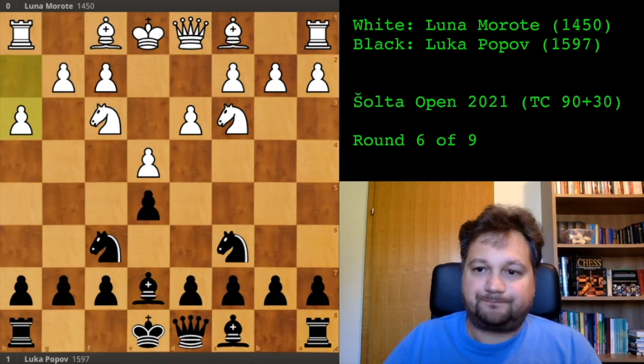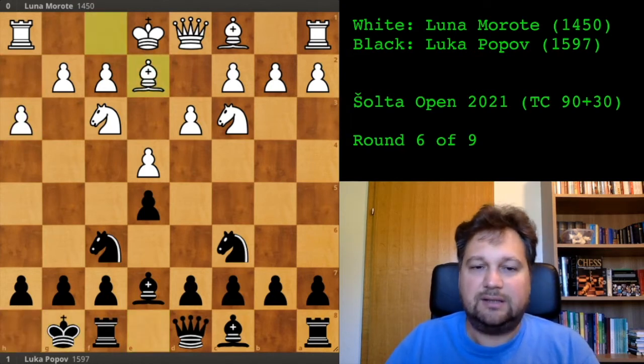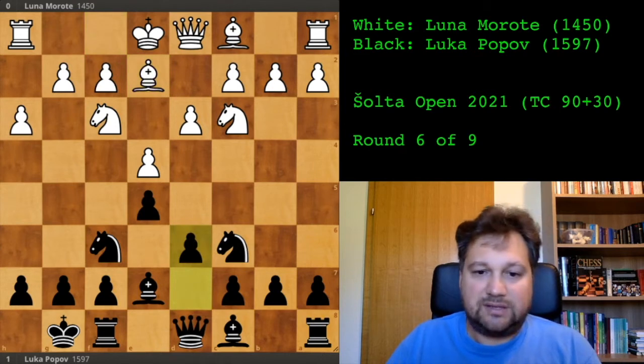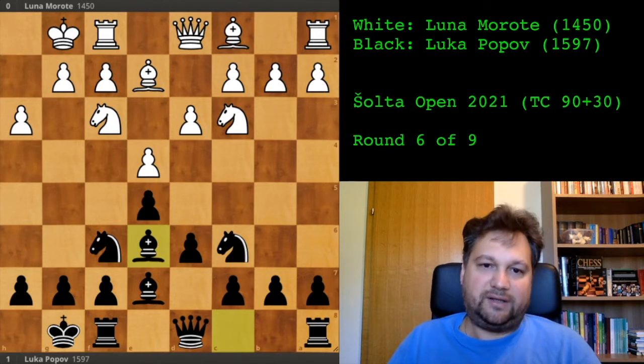I castled and she played bishop to e2 — she just wants to develop and castle. You can see the passivity in her play all the time. Now it's my turn, so I played d6 opening the bishop. She castled, and I played bishop to e6. You can see I got all my pieces developed while she still has one undeveloped piece — I already have the advantage.